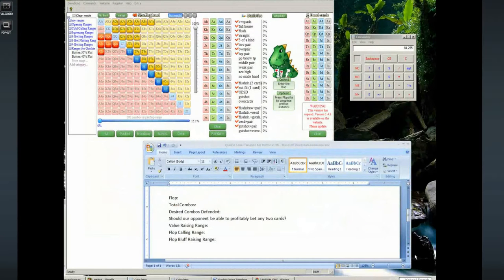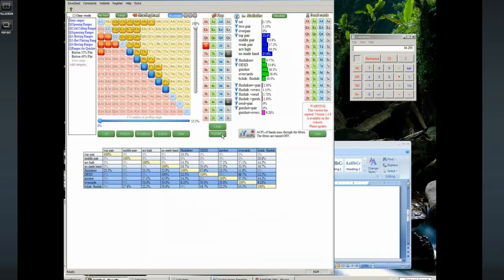We're continuing exactly from where we left off in the Flopzilla video number five for the quickie series, and we're going to be randomly generating some flops and trying to defend with this 15.1 calling range. Jack of hearts, 10 of spades, four of spades — very similar to the last board texture where we probably don't want to let our opponent bet with any two cards on the flop, because pocket twos just does not seem like it should be a c-bet when we have so many hands with so much equity.